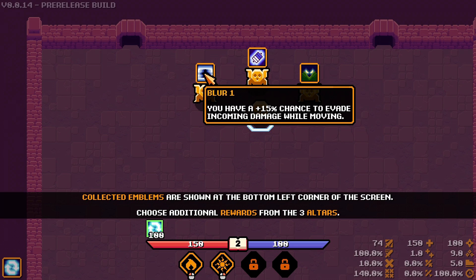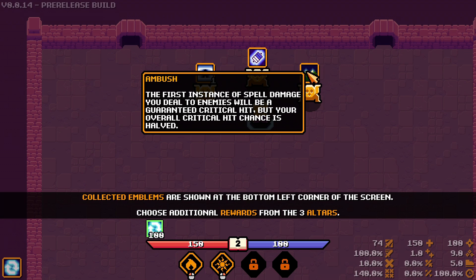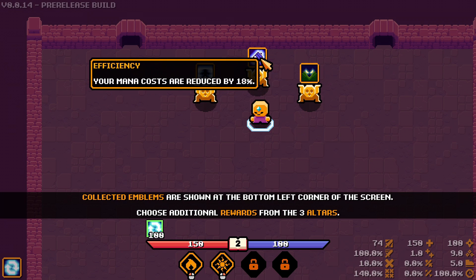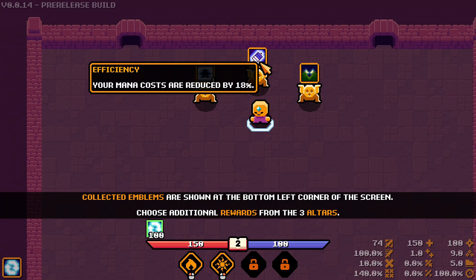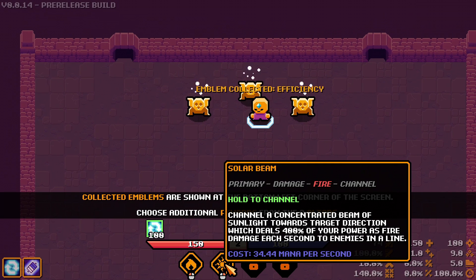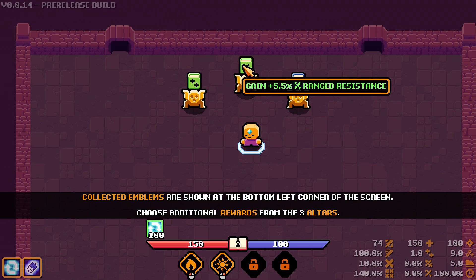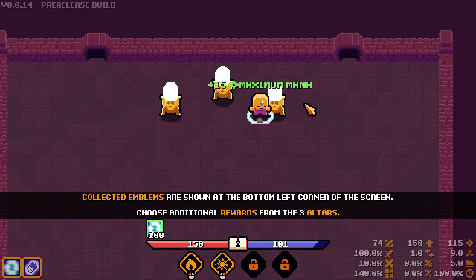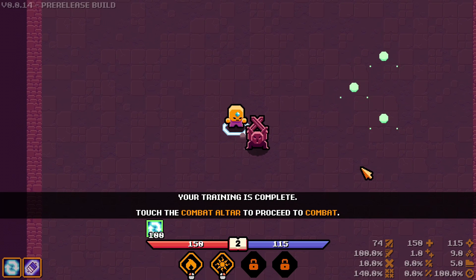Now we get to choose additional rewards. Blur one gives a 15% chance to evade incoming damage while moving. Mana cost reduced, or the first instance of spell damage you deal will be a guaranteed critical hit but crit chance is halved. I like mana cost being reduced — solar beam uses 42 mana per second, so an 18% reduction takes it down to roughly 34 mana per second. Gaining life per second — don't really care. Range resistance — don't really care. Maximum mana — okay. I kind of see the build working with solar beam.